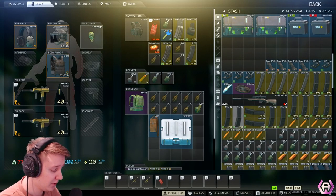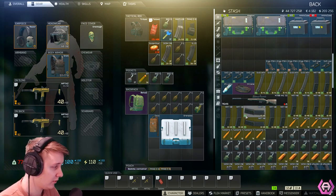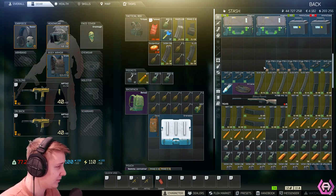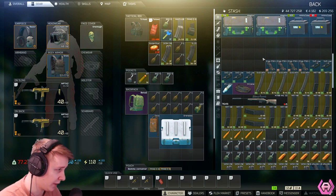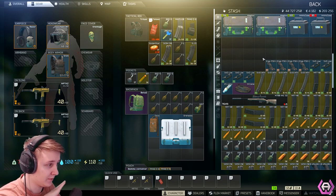Hey guys, so today I'm going to show you how you can easily make 560k per one trader reset. We're going to go through Mechanic and what stuff you can buy and what stuff you can sell. To make it as efficient as possible, I tried to not include any of the trades, and I only included items which you can directly buy from traders and resell them on the flea market for some profit. So it should be pretty easy to do.